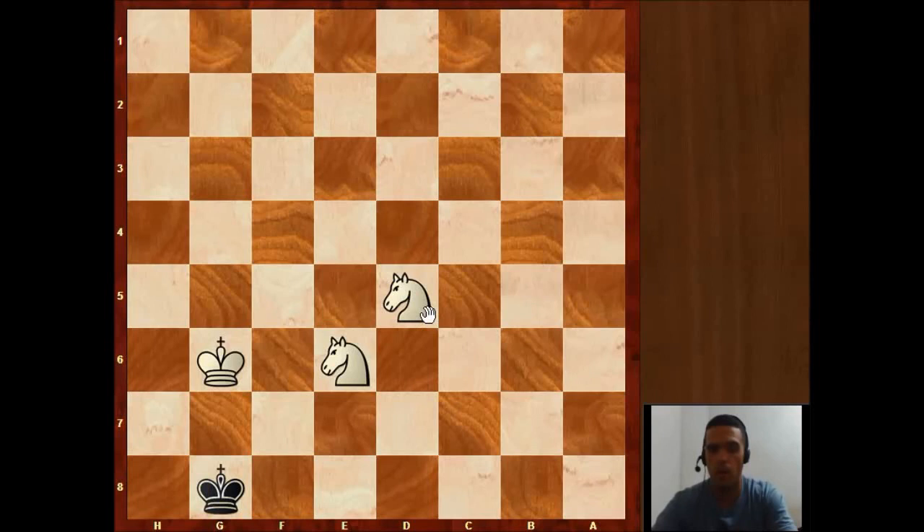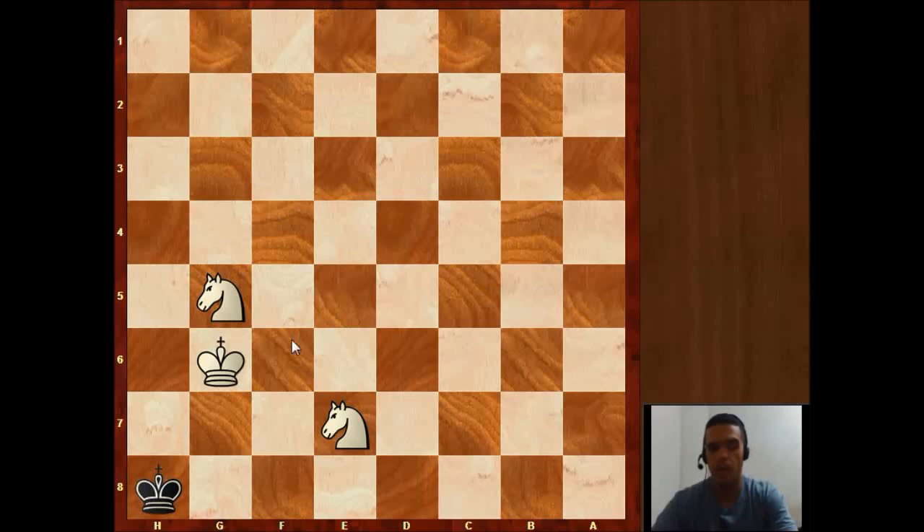In this position the Black king is in the corner of the board. White can play something like knight e7, and the only move will be king h8. Now it would be great for White to put the knight on f7 — so maybe a move like knight g5 — but then we have a problem: this is stalemate. So that plan is not going to work.